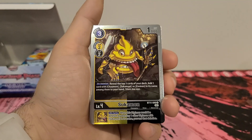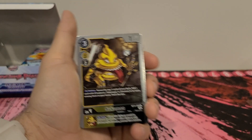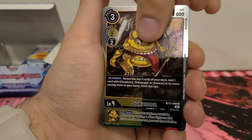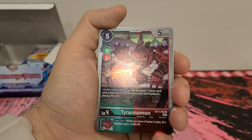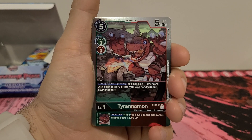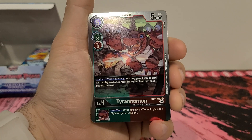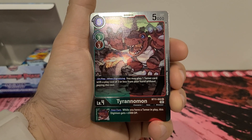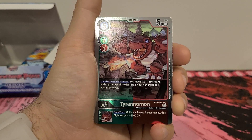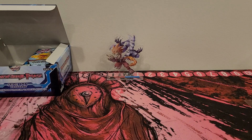And we got a shiny Sukumon, which we've seen before. I'm not going to read over the commons or uncommons because we're going to go through them — they're just kind of toss-aways. And we got Tyrannomon — 5 play cost, 3 digivolution cost from green or red, 5,000 DP. On play or when digivolving, you may play one Tamer card with a play cost of 3 or less from your hand without paying its memory cost. Inherited effect, your turn: while you have a Tamer in play, this Digimon gets plus 2,000 DP. They're really stressing that they want you to play Tamers now.